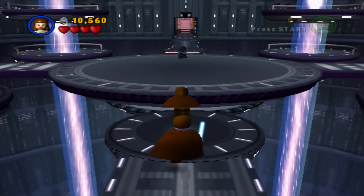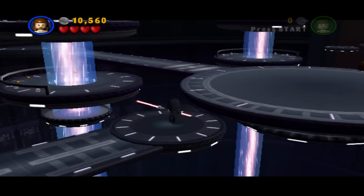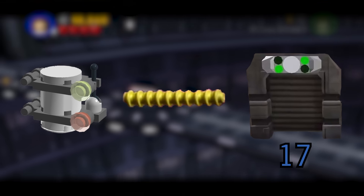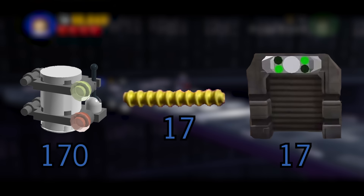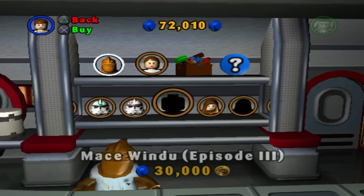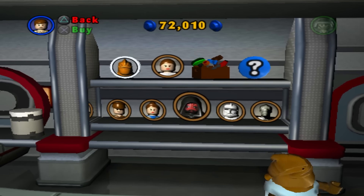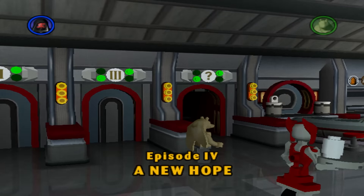Now after the story mode is complete, this is where we can start to track everything we need for 100% completion. In every level there are 10 minikits to collect and a stud meter to fill. There are 17 levels in this game, so that means there are 170 minikits and 17 stud meters. We also have to buy every single item in the shop — all 31 playable characters, all 10 extras, and all the hints. And finally, complete the bonus level.